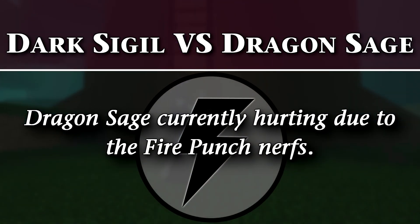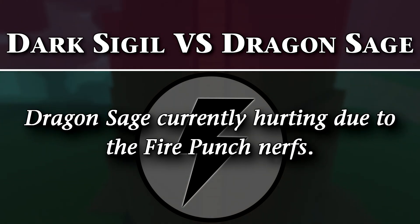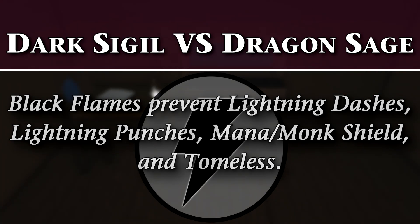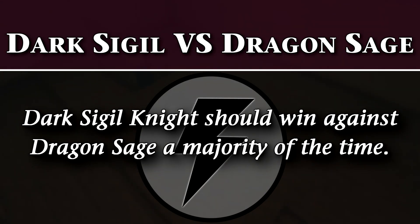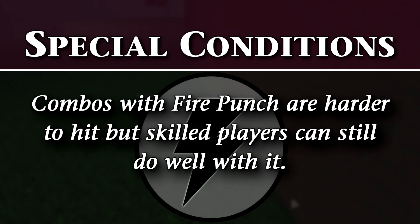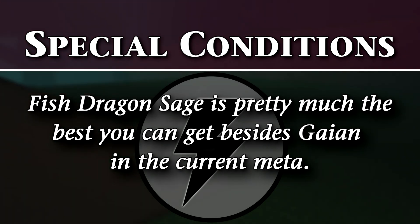Dragon Sage is really just taking the L right now. Dark Sigil Knights are probably on suicide watch given the current nerfs to Dragon Sage. A good Dark Sigil Knight beats most Dragon Sages — before the nerf, Dark Sigil Knight had the advantage anyway. Black Flames cancel out mana and Dragon Sages are heavily reliant on Tomeless. On top of that, they have pretty garbage health with or without Spider Cloak. The most skilled Dragon Sages can probably infinite combo with DSK, and their abilities would make up for the lack of HP. Fischer Dsage with Snarvinder may come the closest because it has damage and dodges.